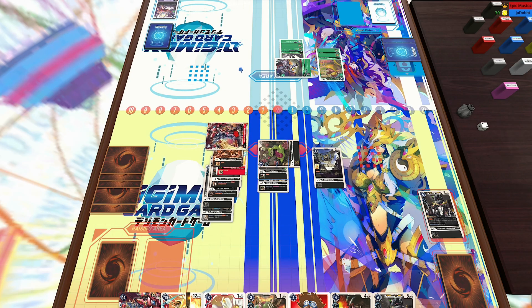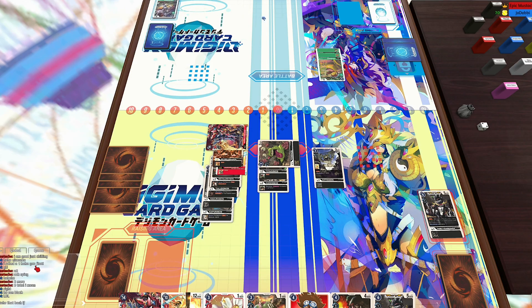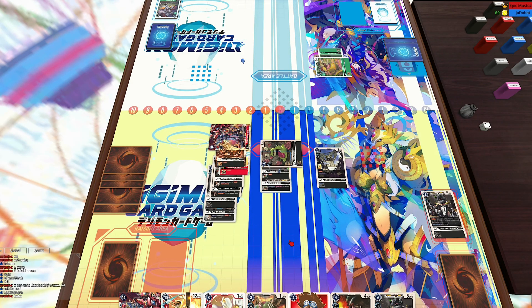Now my opponent is going to actually attack with the Okuomon. I think he forgot that the Bryludamon gives Ragnalord the inherited blocker ability — it's just so much to keep track of. This card's ridiculous. So he is actually a blocker — I'm going to save my Numimon there. Numimon could have died, but might as well just save him.